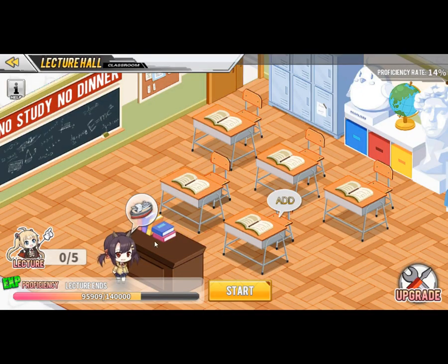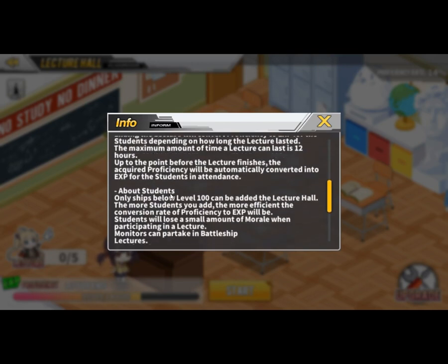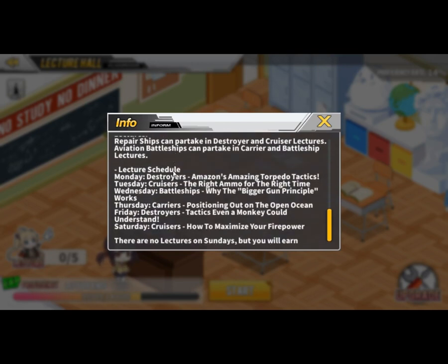The lecture hall consists of different ships in Azur Lane where, after you exceed level 100, you can earn EXP proficiency from lectures. Different ships will be available on different days. Do keep in mind there are no submarines for this one, so you cannot train your sub here. You can train submarines in the dorms, which I will talk about in another video.